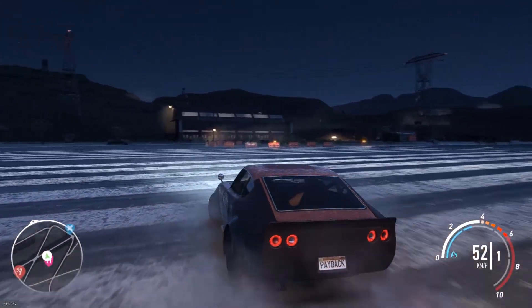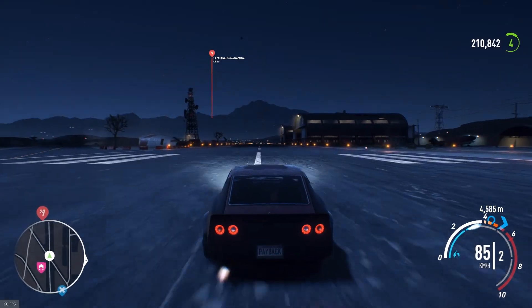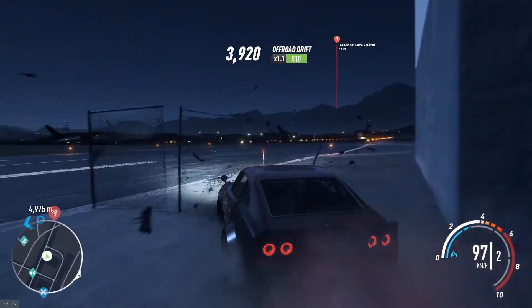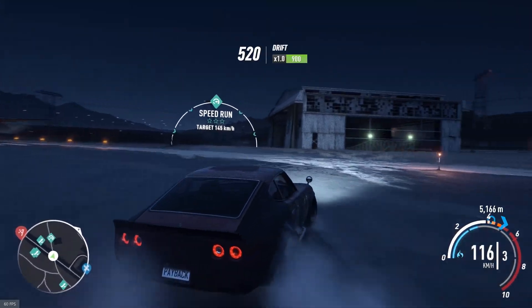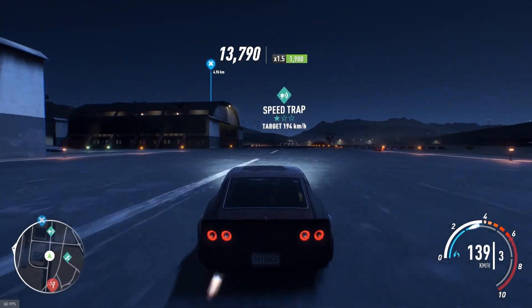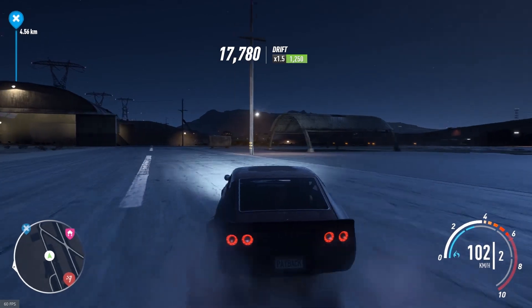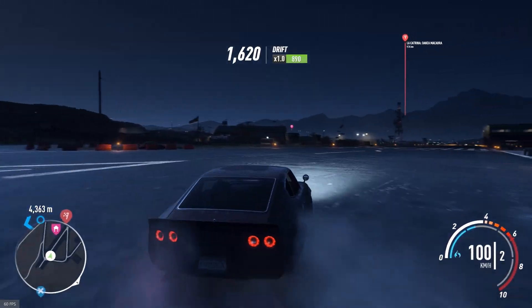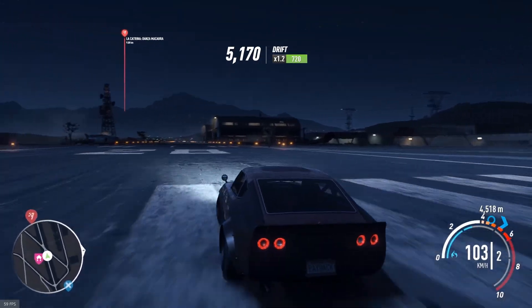Very slow, holy crap — we're gonna need some momentum. Obviously this is Need for Speed so drifting is going to be pretty easy even if it doesn't have a lot of power. There we go — of course we can drift it! I've barely driven many cars in this game so I don't have much to compare it to, but it is way easier to start a drift with this than any of the other cars I've driven, except for the actual drift car.